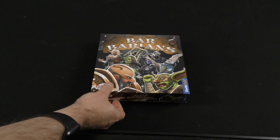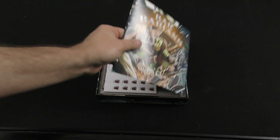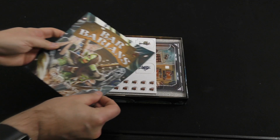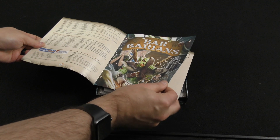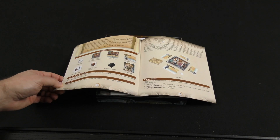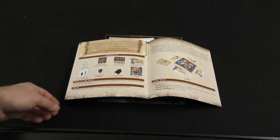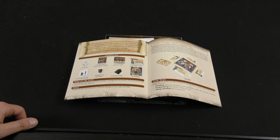Get a sense for maybe how the game plays, at least on a general level. Here we've got rule books — this one is not in English. There we go, an English rule book. Okay, so we've got our list of components here. The goal: players take the role of adventurers involved in a drunken brawl at a local inn. The only way to survive is to knock all the other players out.